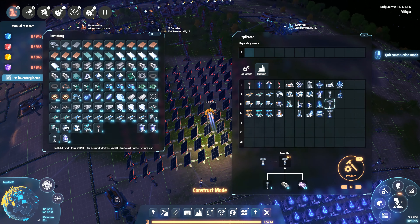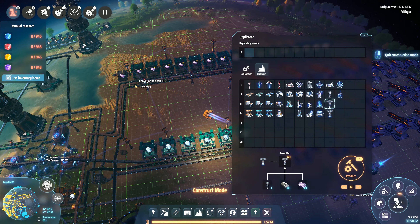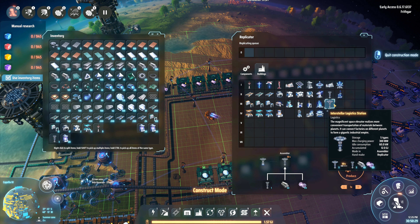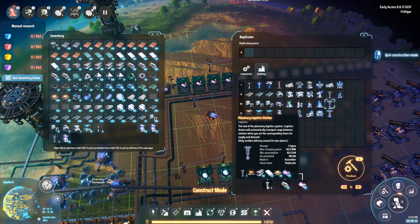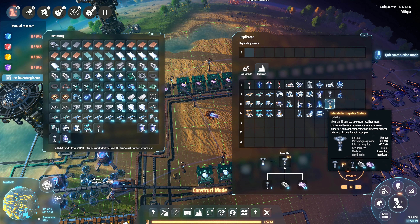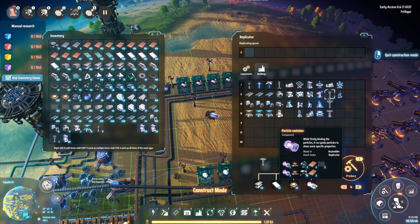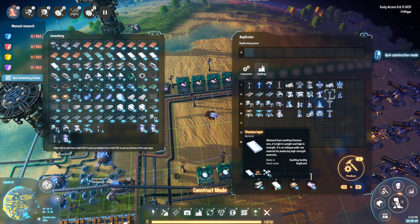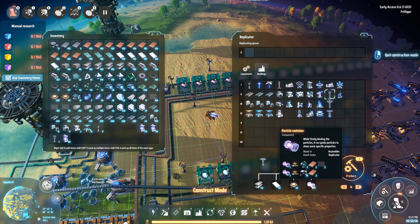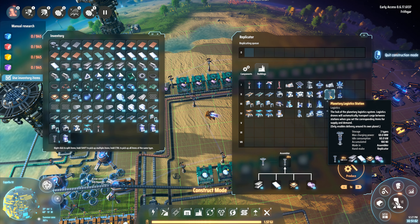I just happen to know where there might be some particle containers, so we're gonna go for a little bit of a jaunt over here. And lo and behold — there were some particle containers. No freaking way. How many of these do I need? I need to make three of these — I need 120 of them. I need 60 particle containers just to make these three planetary logistic systems.